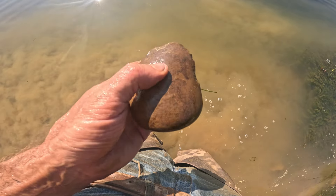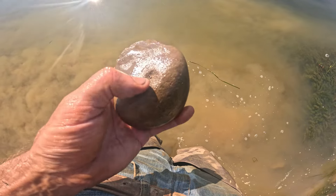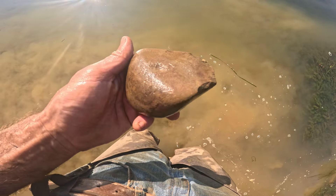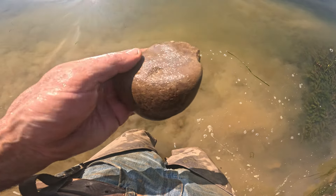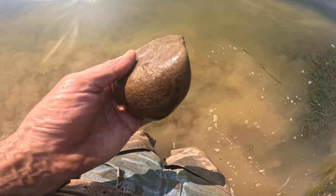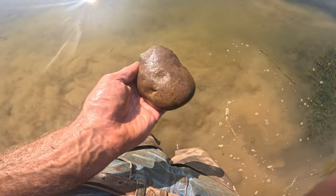Pecked out right there — you can see this edge has been used as a chopper. This has a hole, and you can see the stain up in here — it's been smoothed. They probably rubbed hematite right in there. It's got smoothing there; that's a multi-tool stain tool.